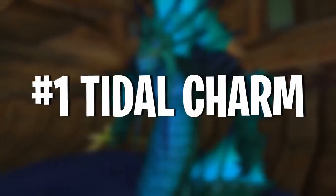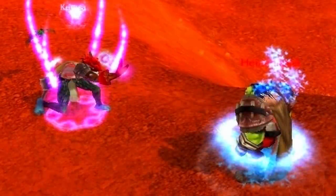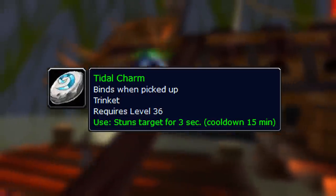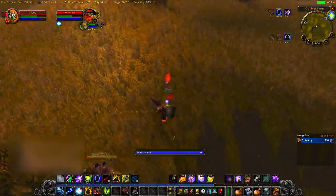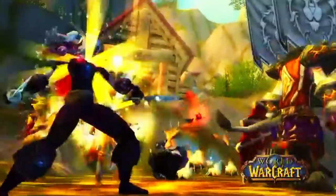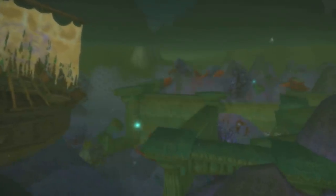Number 1 on this list is the Tidal Charm. This is a very weird but absolutely broken item that you can get at a relatively low level. It's a level 36 trinket that is absolutely infamous for being one of the most annoying trinkets to fight against in PvP. Basically, the Tidal Charm is a trinket that when used stuns a target for 3 seconds on a 15-minute cooldown. This is a 3-second stun that can be used at range instantly. In Classic WoW, where not many classes can stun to begin with, this is a really good gap-filler for pretty much every class, considering how bursty Classic WoW PvP is. This is the difference between winning and losing a PvP battle.